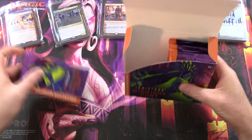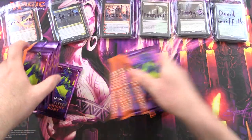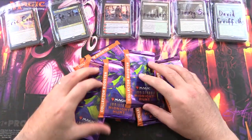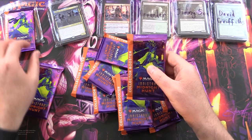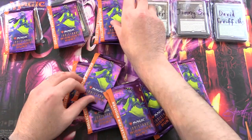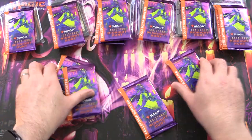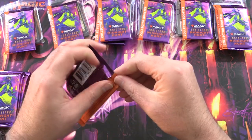So we will take the packs out and mix things around a little - do a bit of shuffling here. We'll grab one for Eric, one for F.A., Hubert is after two, Alexander one, Jimmy one, and then David is getting two, which leaves four for the channel. Alright, let's get into it.